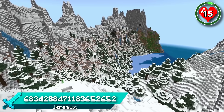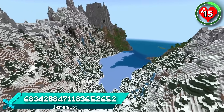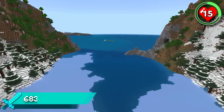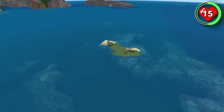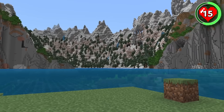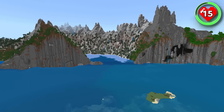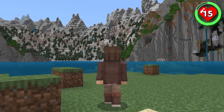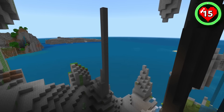This seed spawns you high up on an incredibly steep mountain slope. Make your way down through the valley until you reach the ocean, where you'll find a tiny flat island with just enough room for your starter house. The island may lack in size, but these views are worth it as it looks directly into the stunning mountain valley. Imagine stepping out of your front door and seeing this at the start of each day. And if you look around the cliffs, you'll spot some fun caves for building in too.